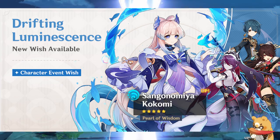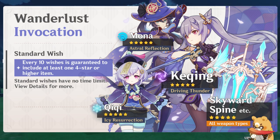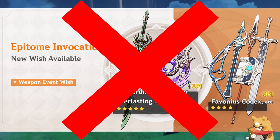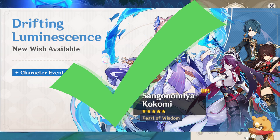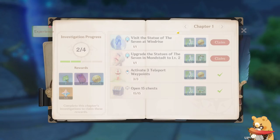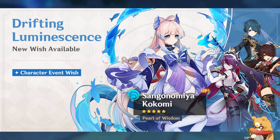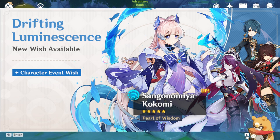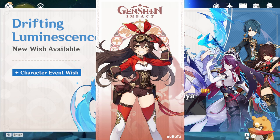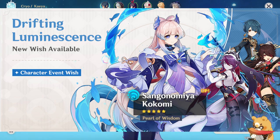There are 3 different banners: character event, weapon event, and standard banner. The standard banner is always the same while the event banners swap out every 20 days. Ignore the weapon event banner — the character event banner is where you want to use most of your primogems after the beginner banner. When you roll a character on the event banner there is a 50% chance they are from the standard pool; if the last 5-star you got was not the event character, the next one is guaranteed to be. This is called the 50-50.